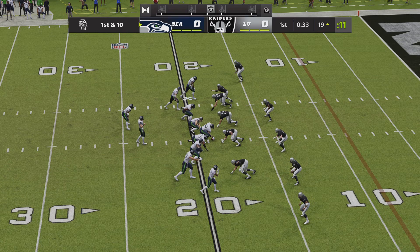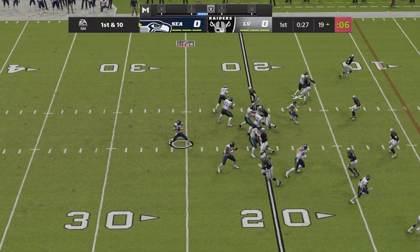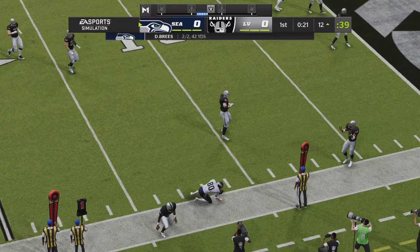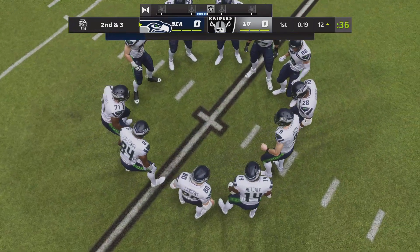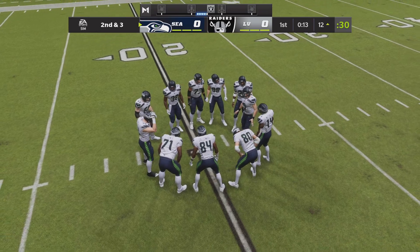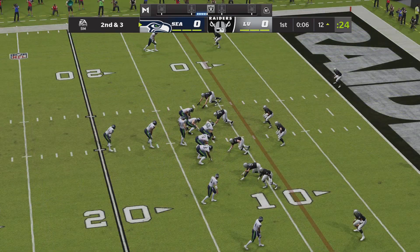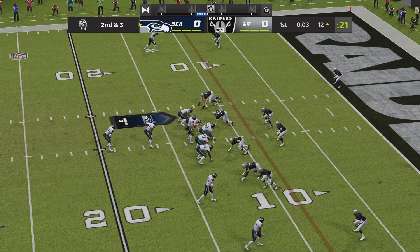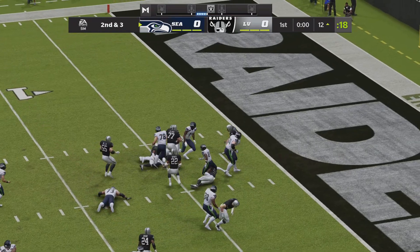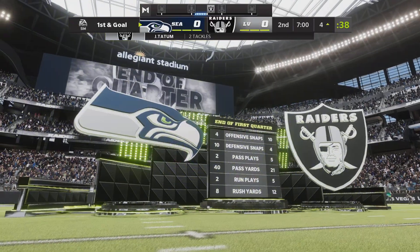Just like that they'll operate from the red zone on first down. From the gun, Breeze — this one into the hands of Largent, seven yards to pick up. With his speed they want to get him the ball in space on drag routes, get the ball and run after the catch. On second down it's Warner, brought down on what will be the final play of the first quarter. We're scoreless after one.